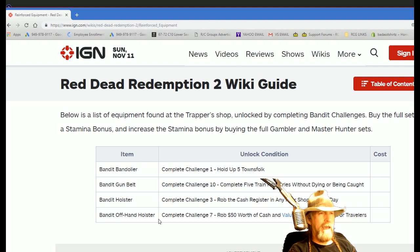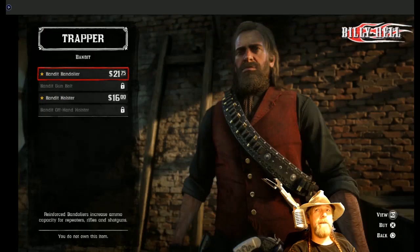The bandit offhand holster, which I really need because I have an offhand holster that's not upgraded and I don't see an option to do that in the catalog — complete challenge seven: rob fifty dollars worth of cash and valuables from townsfolk or travelers. That seems like it would be super simple to do.